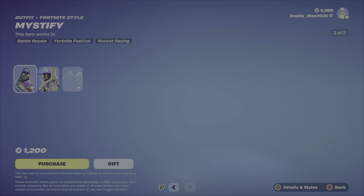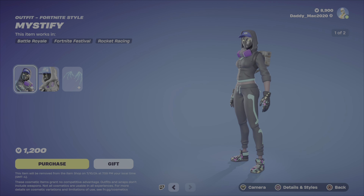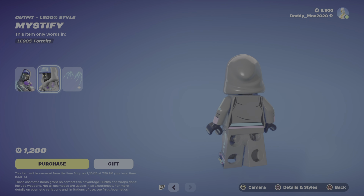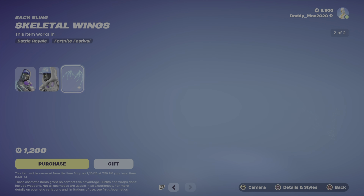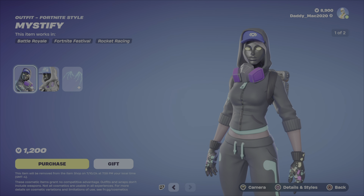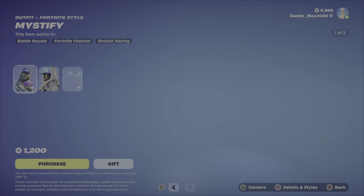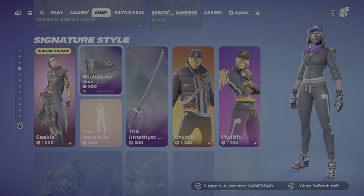Then we have like a female version of that Cryptic outfit — here is Mystify. You don't see Mystify as much; I feel like Cryptic appears in the item shop more often. The LEGO style looks cool for Mystify, and then you also get the Skeletal Wings Back Bling. Out of the two, I kind of prefer Mystify over Cryptic, but there's just something about the mask I'm not sure about. It's 1200 V-Bucks either way.